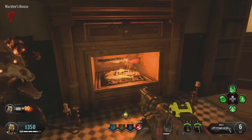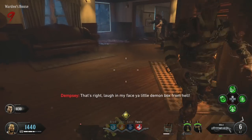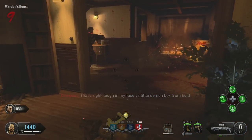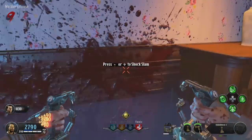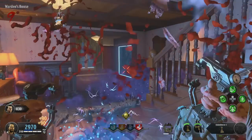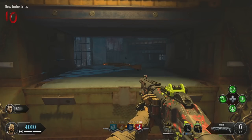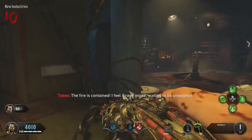Upgrading the Gat to the Magma Gat is very easy — you just do the little challenge inside the Warden's house. If you need a full guide it's in the description, but for a quick nudge: put your Gat in the fireplace, fill it with souls, do the run with the barrels, then get to the stamping machine in New Industries — that's where you'll finish up getting your Magma Gat.